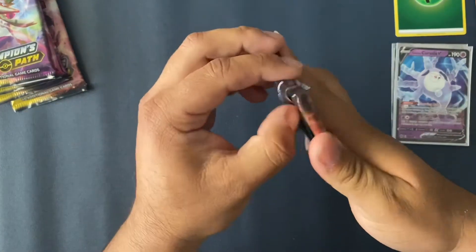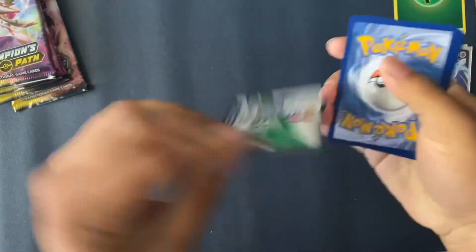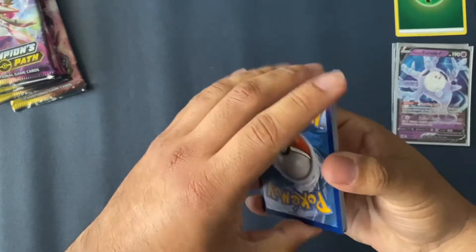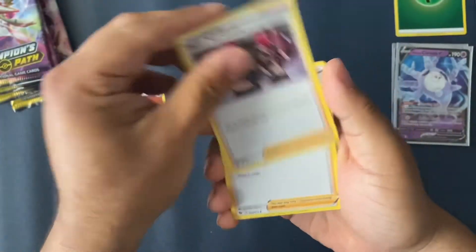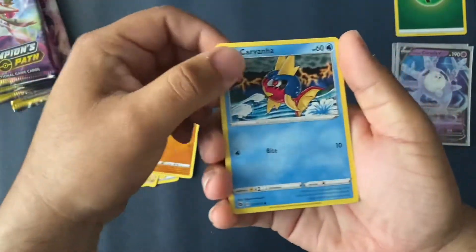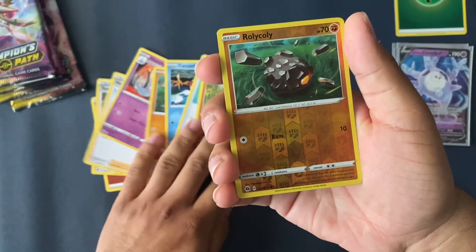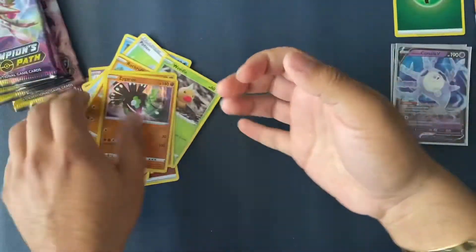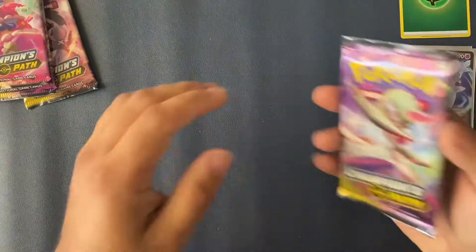Next pack. All we need is two Charizard cards — how hard can that be, right? We got a Fighting Energy, Team Yell Grunt, Hop, Hattron, Roly-Coly, Carvana, Potion, Rockruff, Weedle, Reverse Roly-Coly, and the Zygarde Holographic. I'm surprised they didn't make Zygarde a more legendary card in this set. I feel like he's been forgotten also. Next pack.